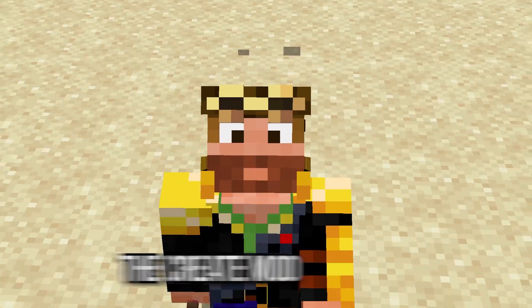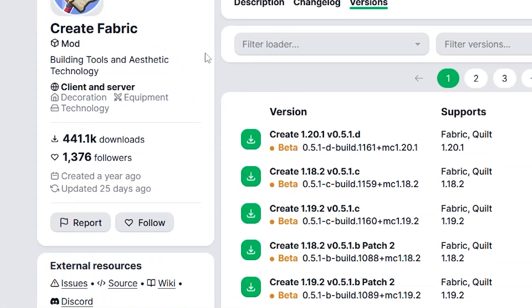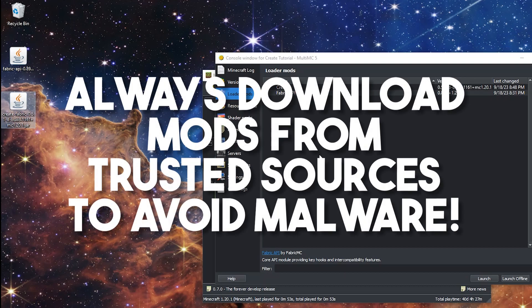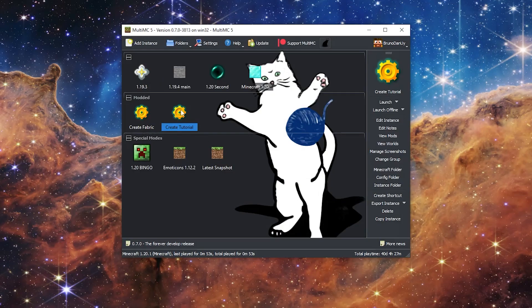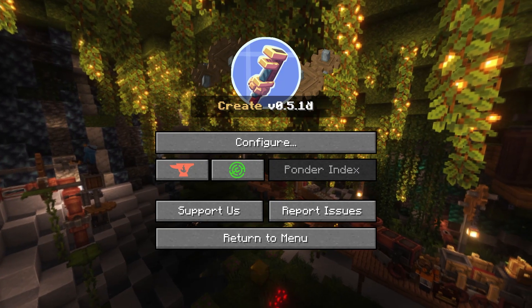Now it's time to get the actual Create Mod. Visit the Create Mod page on Modrinth. Make sure it's the version for the mod loader you want to use. Click Download and put this file in your mod folder, or drag it into the MultiMC window we showed before. Always download mods from trusted sources like Modrinth to avoid malware. Finally, run the instance by double-clicking on it. If the game starts — congratulations! You now have the Create Mod installed in your game.